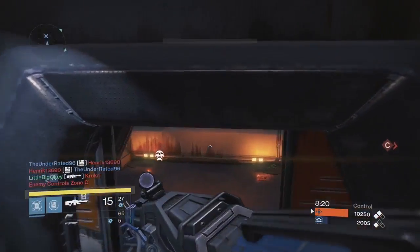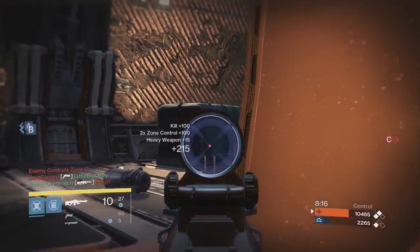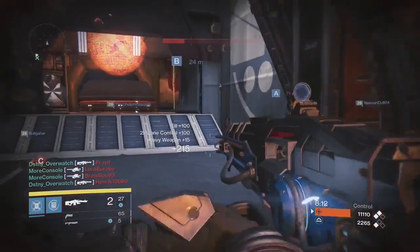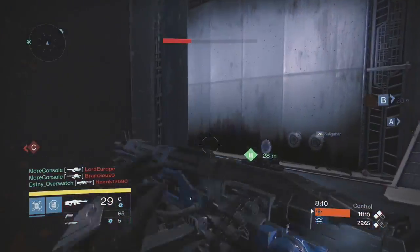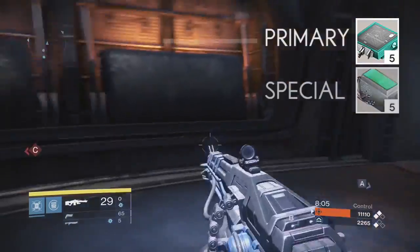Now, those calculations are just with the Nightfall boost. Another good method of gaining XP is to use Weapon Telemetries. Telemetries are a consumable that gives a 25% increase in XP gains for weapons and lasts for 30 minutes. There's a specific Telemetry for each type of weapon.